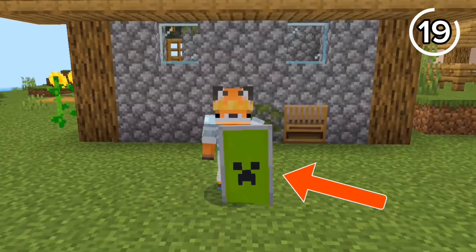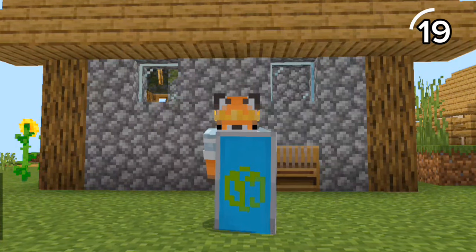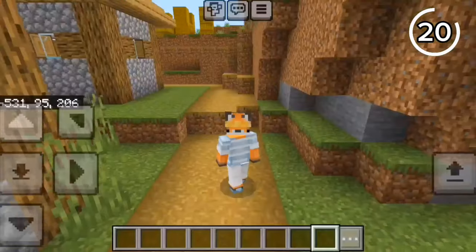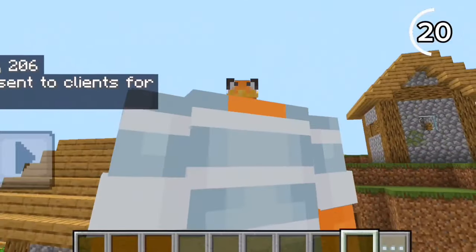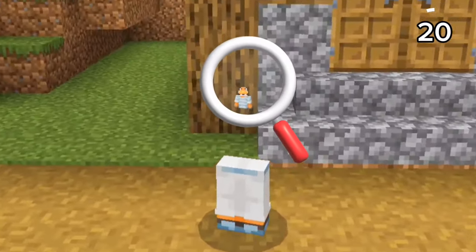How did I get this creeper face on my shield? Well, on Bedrock, you can apply any banner onto your shield using a crafting table. Why does this pillager look bloated? On Bedrock, if you type a specific command, you can make your body look like a ghast — you can even make any mob dance and make your body really tiny.